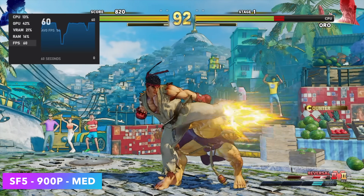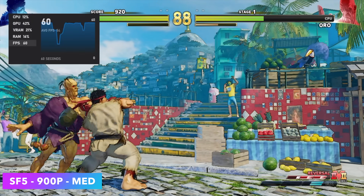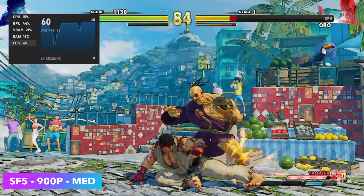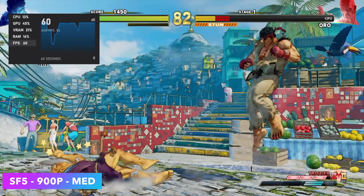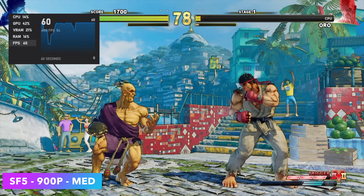Next on the list, we've got Street Fighter V at 900p medium settings. Originally going into this game, I went straight to 1080p high settings to see what it would do. We only averaged about 45 FPS, and even at medium settings at 1080p it did dip under 60, so I had to drop it down to 900p.